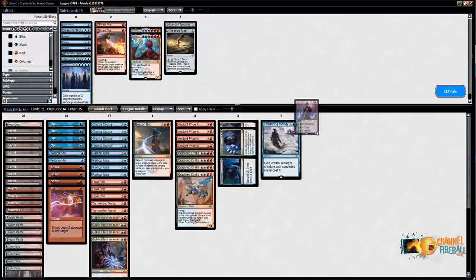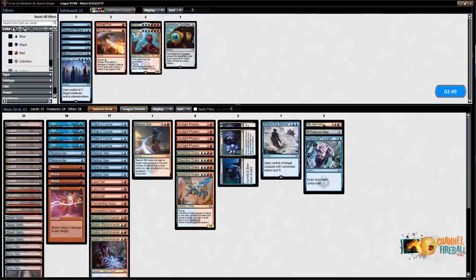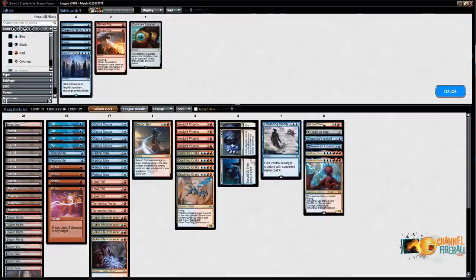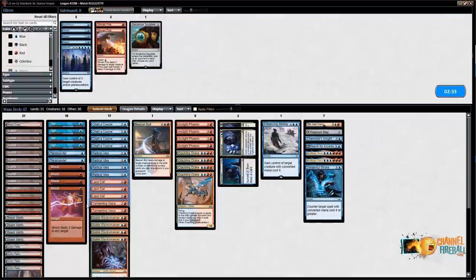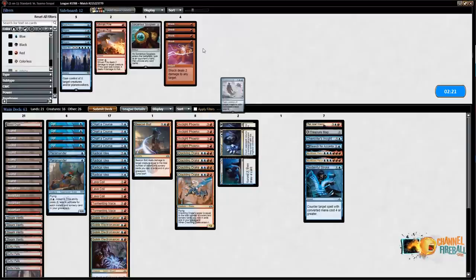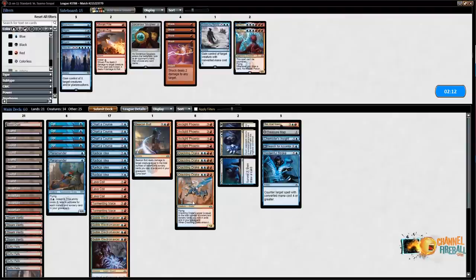I board as if I'm going to play a grindy game. Niv-Mizzet's bad against Chupacabra but good against removal in general. I like Disdainful Stroke — that handles a lot of their stuff. Shocks seem bad against them. I'm inclined to keep Beacon Bolt because it's double removal. Entrancing Melody doesn't sound great. I do like Lava Coils for Rekindling Phoenix. Maybe Niv-Mizzet is a little too slow. Time for round two game two against red-black midrange — mulligan the six-land Phoenix hand.